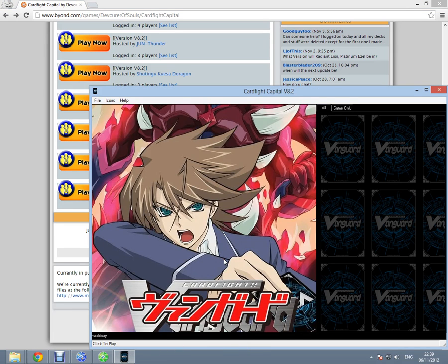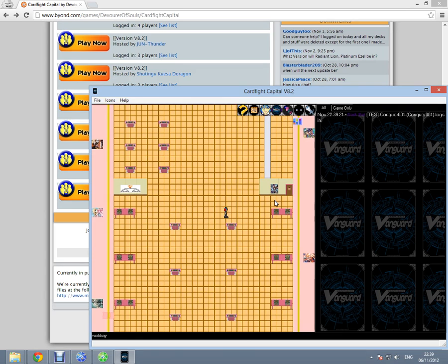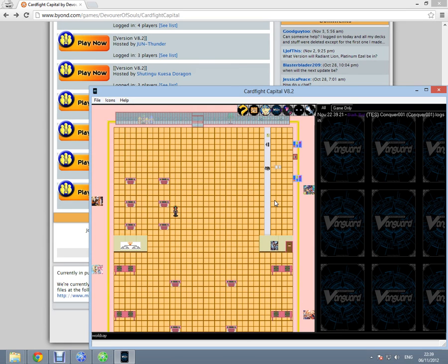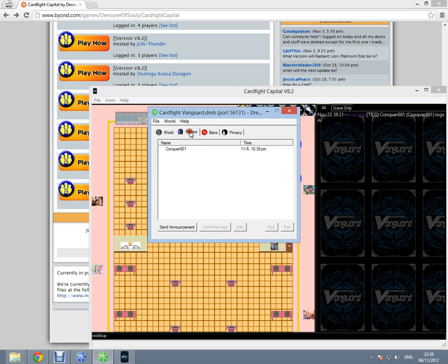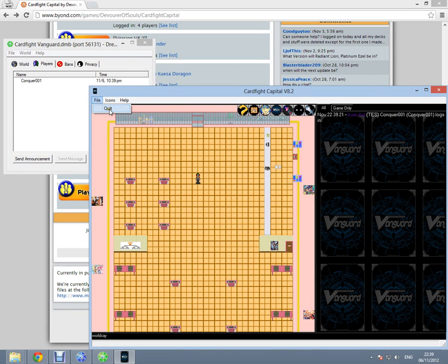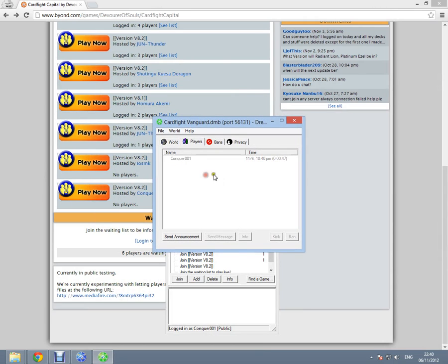There you go — I'm now inside my server, and as you can see, the performance is extremely smooth. At the same time, if you go back to your Dream Daemon window, you'll notice it says one player logged in, and that would be me. You can also check which players are currently in your server as well as who has previously been in. To demonstrate, I'll leave the server — and as you can tell, my nickname has grayed out, showing I stayed for 47 minutes, when I came in, the date, and that I'm now gone.